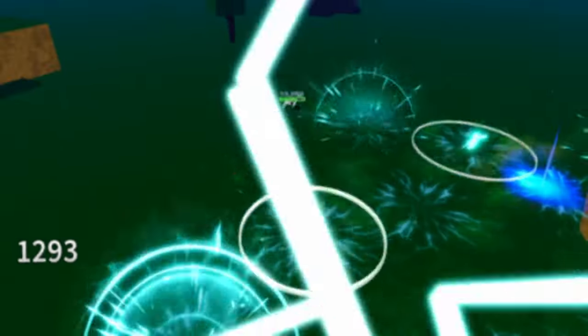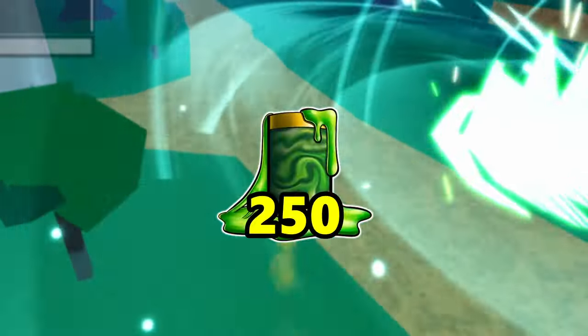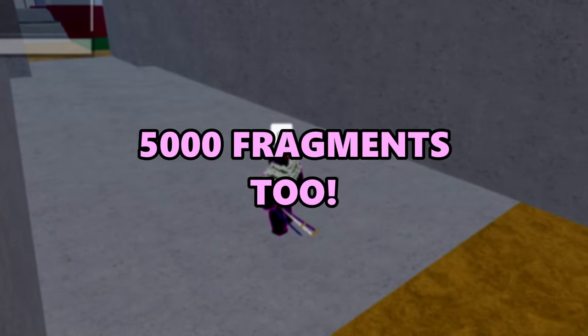Before we do start, make sure you're level 2300, you have 1 dark fragment, 500 bones, and 250 ectoplasm, and also be at the haunted castle area on the map. Otherwise you won't be able to do this tutorial.